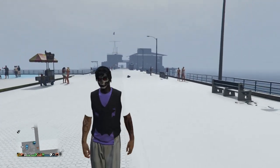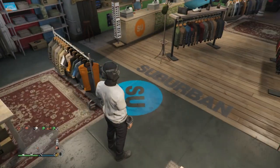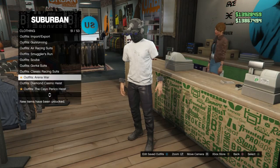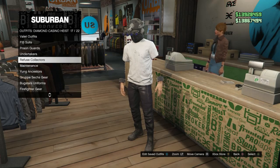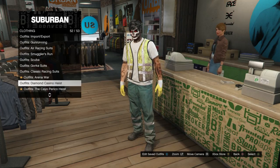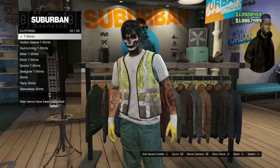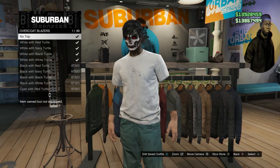Now for the second glitch — I'm going to show you how to get invisible arms with this outfit. Go to the front counter at any clothing store and scroll into the Diamond Casino Ice, which should be on slot 52. Scroll down until you find refuse collectors, which should be on slot 17. Click on refuse collectors and equip the pickup — the one on top. Back out, walk over to tops, and look for overcoat blazers on slot 17. Equip no top, and as you can see it gives you invisible arms.